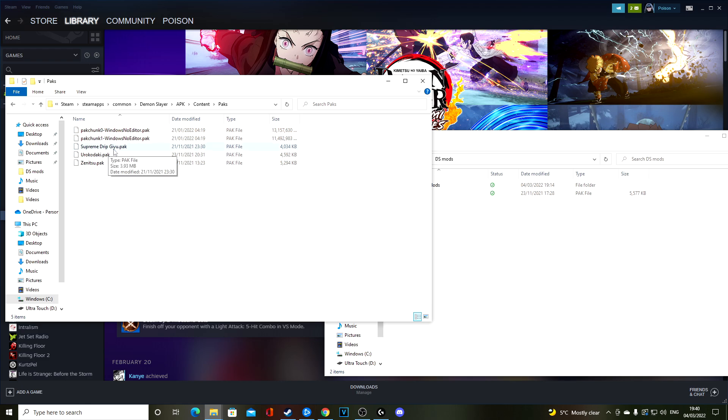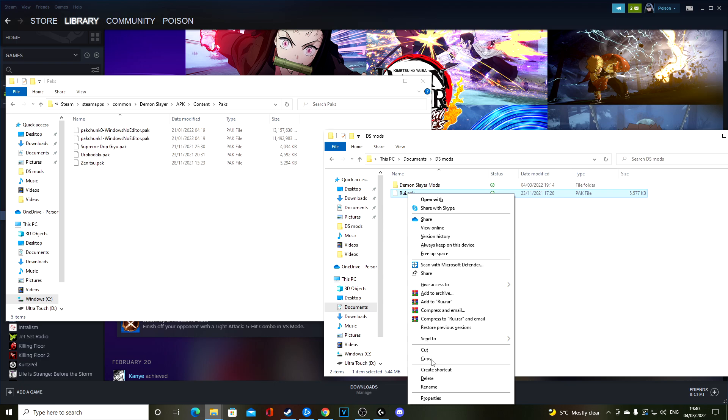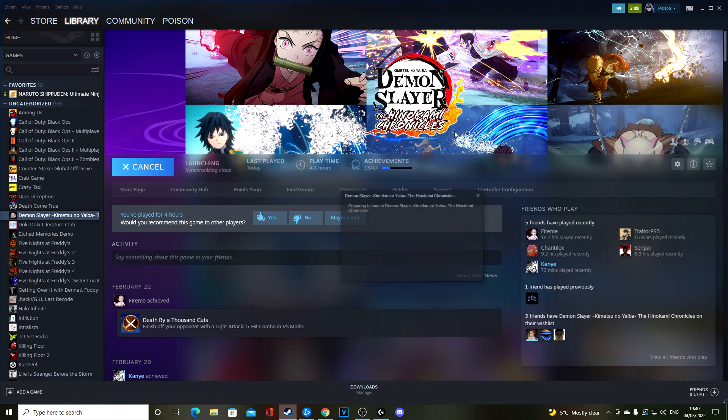This is where I currently have all the mods I have installed for Demon Slayer — I've got my Supreme Drip Giyu, the Akatsuki Zenitsu, and an Akatsuki Urokodaki one. Now you can drag the .pack file in, but that will just move it entirely. I want to keep a copy, so instead copy it and then Control+V or paste it into the packs folder. Go ahead and put that in there and you're good to close that down.